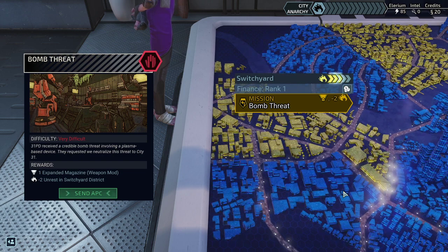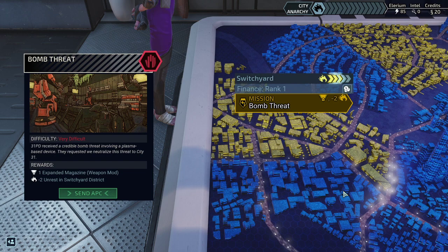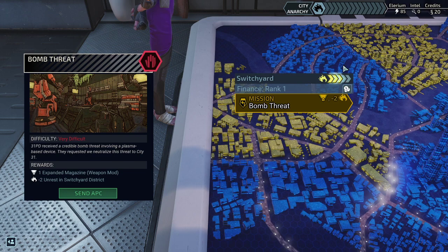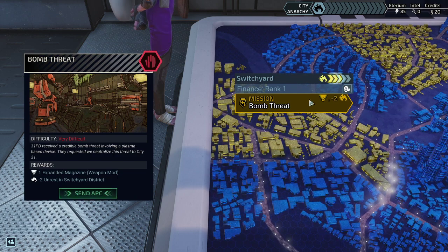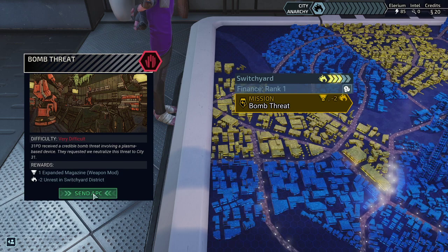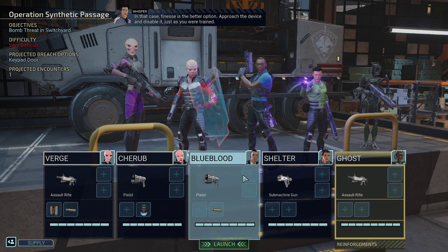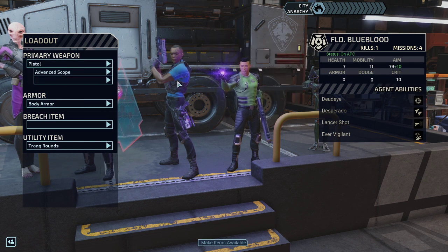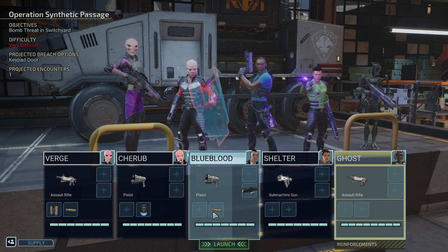We are at day number five and so far it's going great. We already got the first five or six recruits for our police squad and today we need to deal with a bomb threat. We've frozen the city unrest in the other departments of City 31 and we're looking to deal with that bomb threat plus get an expanded weapon magazine mod worth around 50 or 60 supplies. We gained an advanced scope and we're definitely giving that to our damage dealer, so he still continues having the tranq shots.